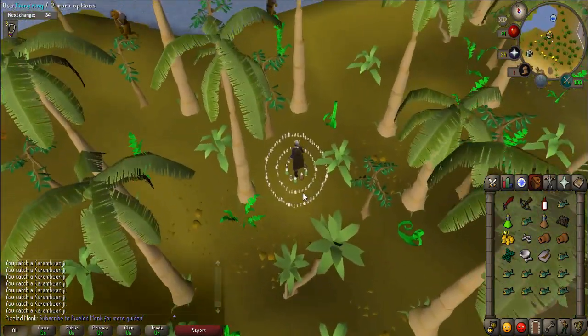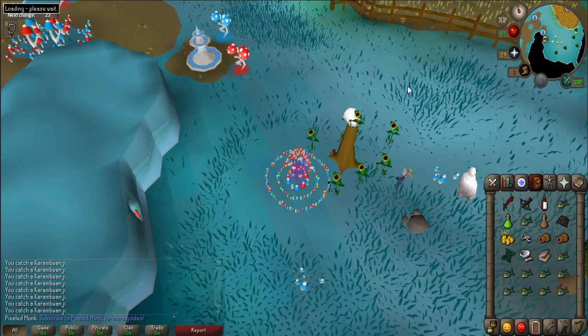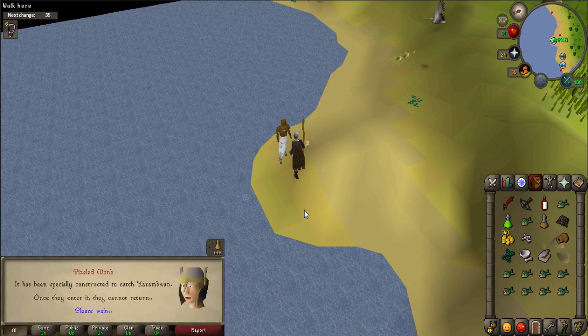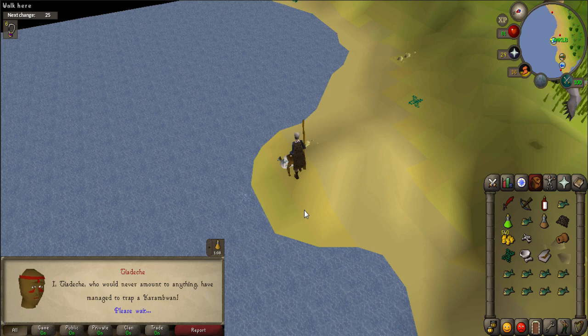Use the fairy ring near the lake and enter code DKP, or walk to the northeast portion of Karamja and use the bridge to cross the river. Talk to Taidechi. Use your filled Karambwanji vessel on him and he will successfully catch one. When prompted, say yes.